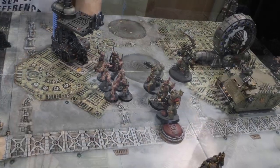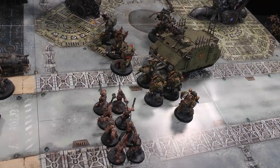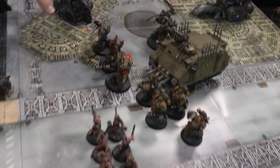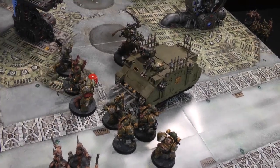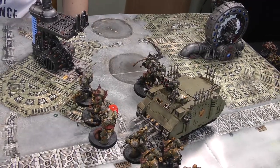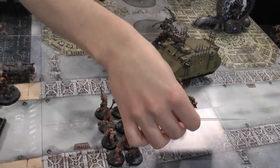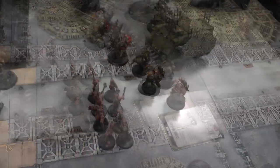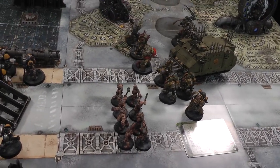Death Guard turn two. The Poxwalkers advance an extra 5 inches. The Tainted Cohort moves up 4 inches, Plague Marines come in a bit, the Rhino moves forward, and Typhus advances slightly. A command point is spent on Cloud of Flies on the Plague Marines this time. In the Psychic Phase, Miasma of Pestilence is cast on the Terminators with an 8.